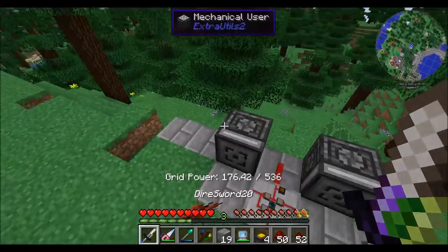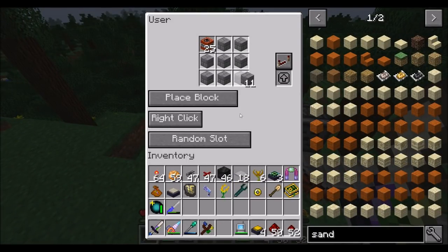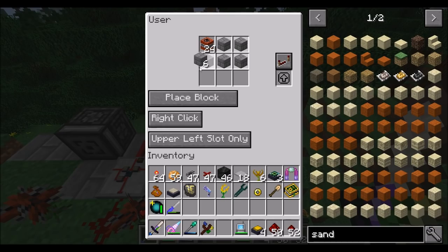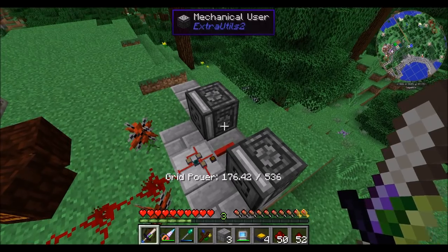I would like to build an automation system to stock these guys with the TNT that they're going to need. I think I can do it in a very efficient way, because I think upper left slot only — that's probably what I'm going to want. If I populate this stuff here, I would like to autofill these things with TNT and build a system to make it as automated as possible.